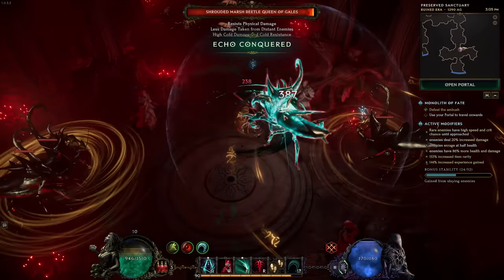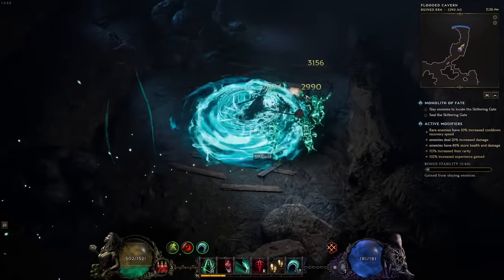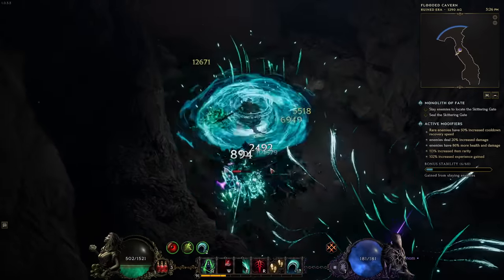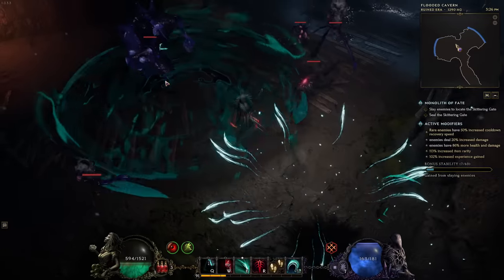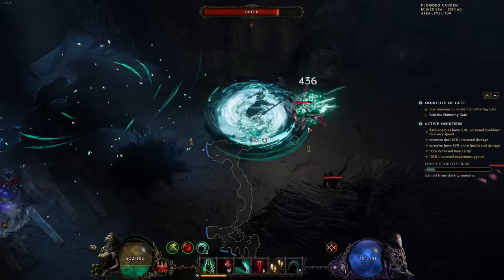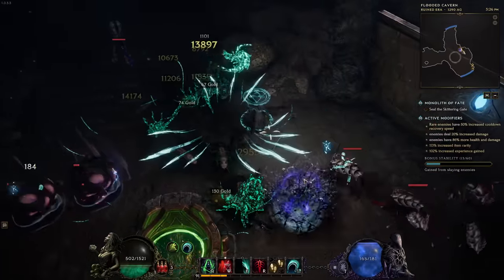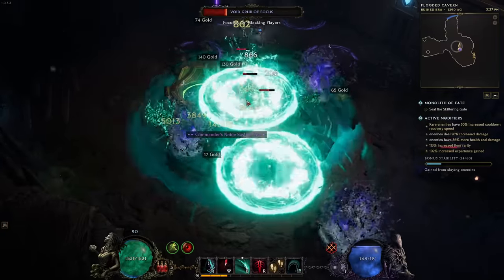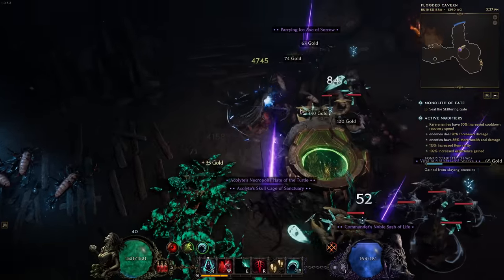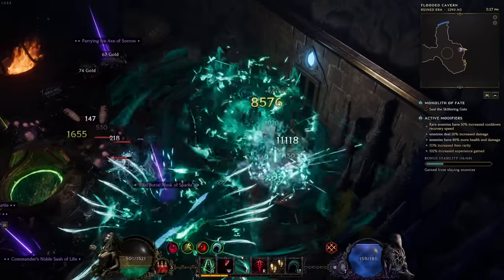I don't have ward in this build - I really wanted to build some ward into it but the way it works is it takes away all of your ward to lock you into that low life scenario, thanks to Death Seal - those green squiggly lines going around me. The purpose of it is to put me at low life, which gives a bunch of damage. I also built into endurance and endurance percent so that when I'm at low life I'm basically always taking 60% less damage - it ends up functioning kind of similar to Petrified Blood in POE.